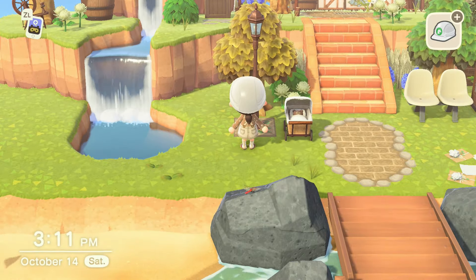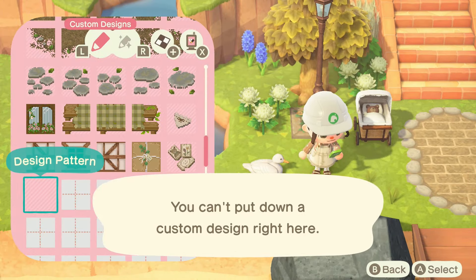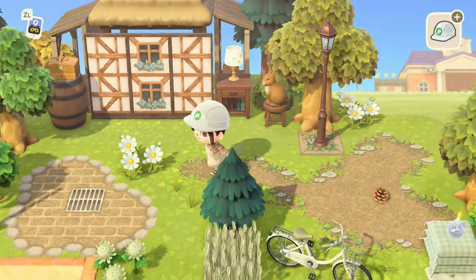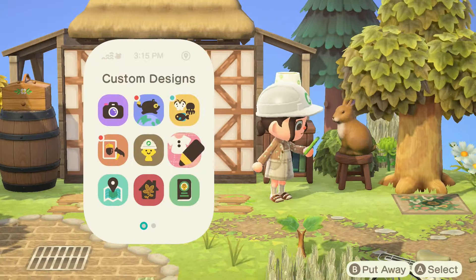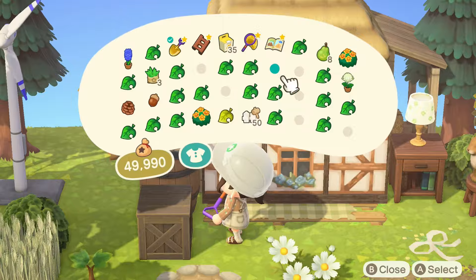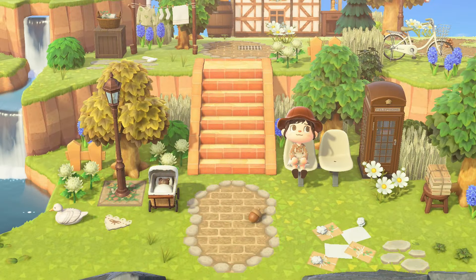I remembered we have the stroller with a little bear inside, and I definitely wanted to incorporate it at the entrance with the bear visible — nothing screams cottagecore quite like little bears. You'll also see me placing a completely blank custom design throughout this build to prevent flowers from overgrowing. I highly recommend doing this because over several months of decorating you can get pretty overgrown quickly, and I don't like flowers going in places I didn't intend.